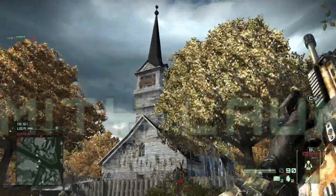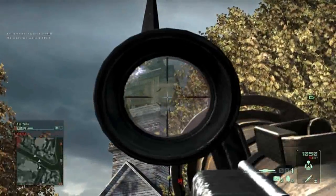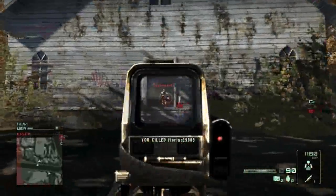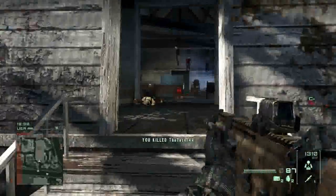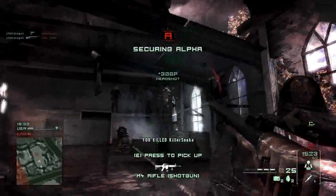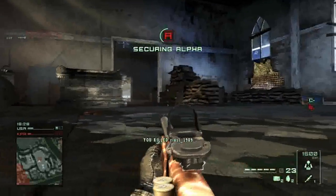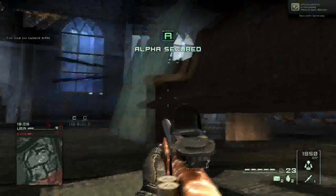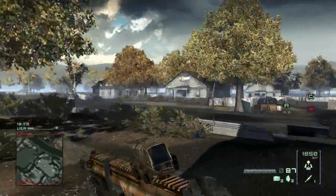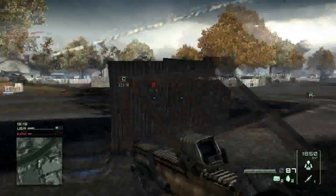Earlier in that same game I was doing awesome — I think I had the best score, maybe ten kills before dying the first time, which is a lot for me since I'm still new. Then suddenly I couldn't hit a thing. It was very awkward. Eventually I went into cover, and when I got back up, I did okay again. There weren't that many hit detection problems for the rest of the game — just those maybe 30 seconds to a minute where I couldn't hit anything.